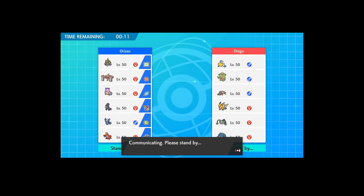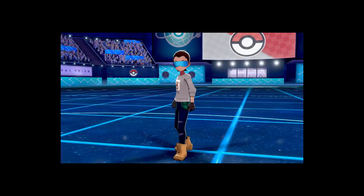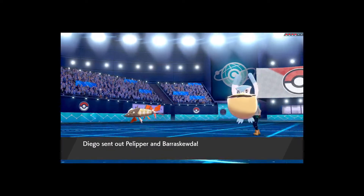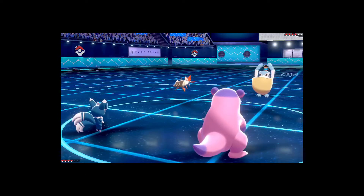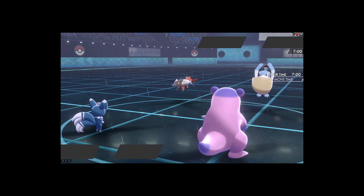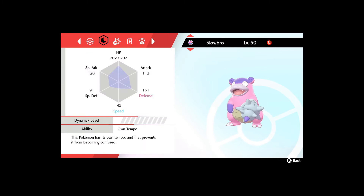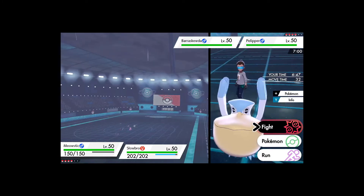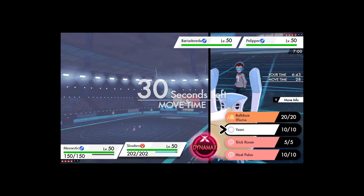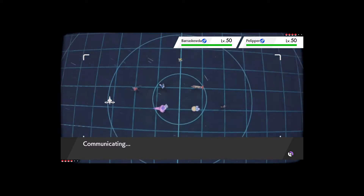I've been meaning to do this TCG to VGC stuff for a while. We're starting on a fresh account. This team doesn't have a great Ghost resist, so I'll go with Aegislash and Conkeldur. First battle — we're seeing Pelipper and Barraskewda, a rain team, which is expected. Fake Out on Barraskewda isn't great since it can dynamax. I'll go Max Fiz Def on Slowbro and set up Light Screen to help survive hits, then use Trick Room.